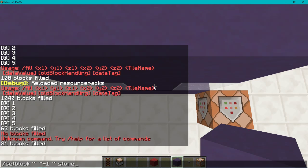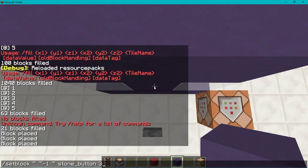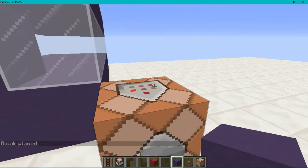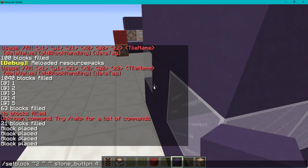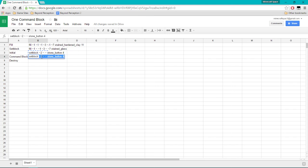I'm going to do set block negative one down with a stone_button and try data values — one, no; two, no; three, no; four, yes. So we have to place a stone button with a data value of four. To do that we go set block, two in the Z, nothing else, stone button data value four. If we test that out — there's a stone button placed correctly.